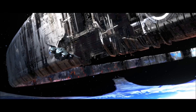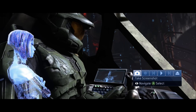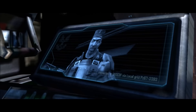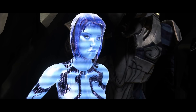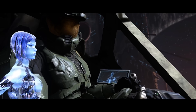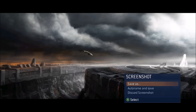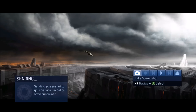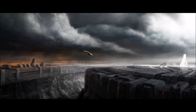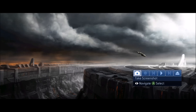I believe this only works on these two cutscenes because the glitch only affects cutscenes where the background is a concept art-style background. As you can see in the background there's a bit of concept art, and I took a screenshot earlier where it turned blue. But here if you take a screenshot, this one reveals even more than the Cortana one, and you can save the screenshots too.